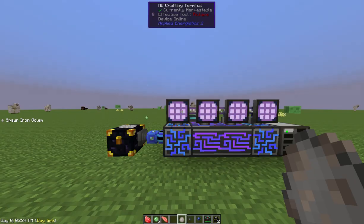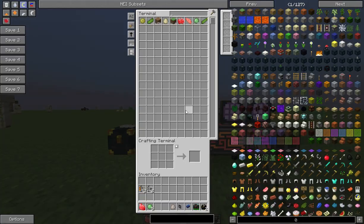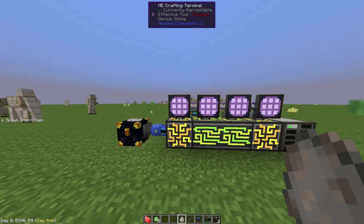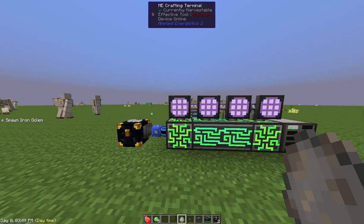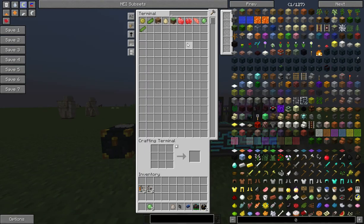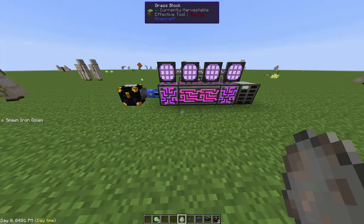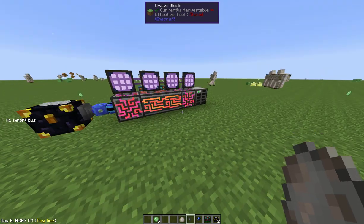Now what's going to happen is if I drop something in here — let's put this muscle in here — boom, it disappears. If I go back in, the muscle is in there. Let's put this heart in here — there are a couple of lungs but no heart. I put the heart in, and bang, heart shows up in the ME system. That's pretty simple.